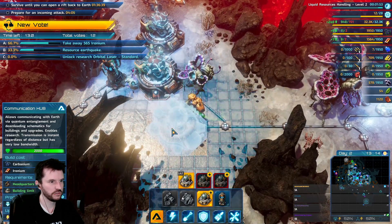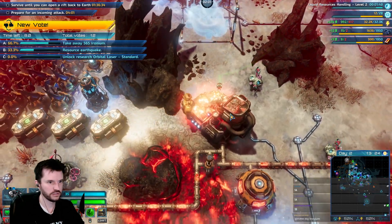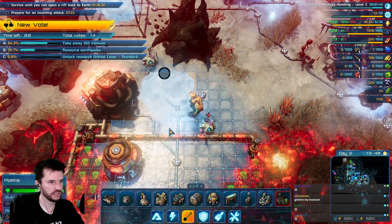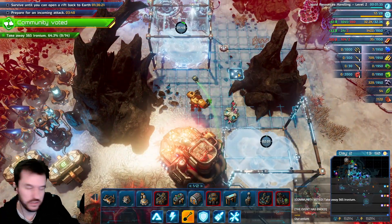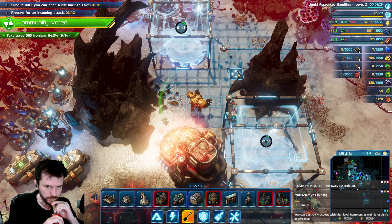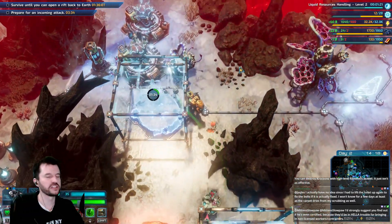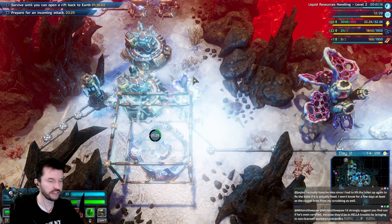We can make another communications hub — it'll be a little off from the others but that's what's needed. These guys are about to rob me. I wasn't planning on building this yet but better to use some ironium before it gets zeroed out. You can also kill crocoons with high-level hammers — does it still stun you every time you swing? That would be not fun gameplay.